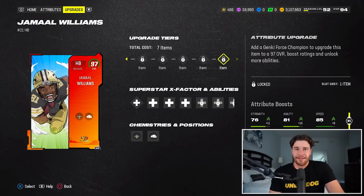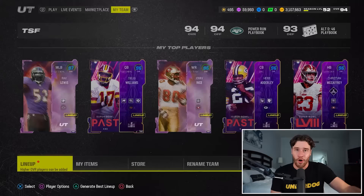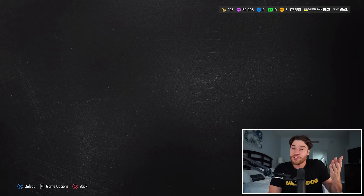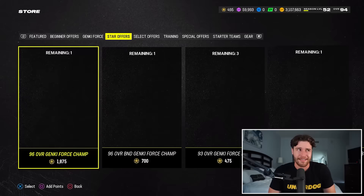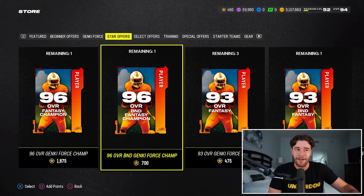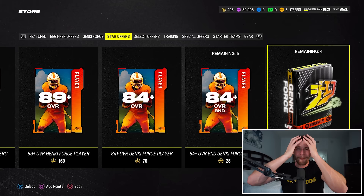My suggestion: if possible, the best way to spend your stars right now, if you can get enough of them, is to get enough stars to upgrade Jamal Williams to a 95 overall, and then also pick up the BND DK Metcalf. Priority number one is probably the BND DK Metcalf, so you probably want to open up the 96 overall BND Fantasy Champion pack first. But if you get an additional 360 stars past your 700, then upgrading Jamal Williams isn't the worst idea. It kind of depends on how many House Rules games I win and if there are more ways to get stars in release two of this promo.